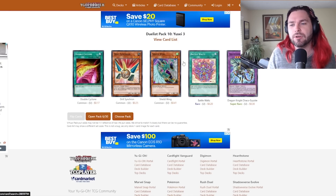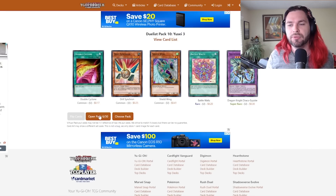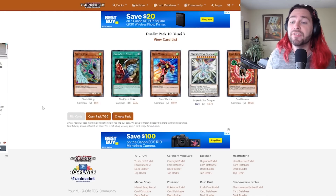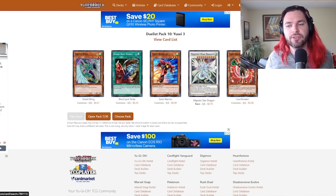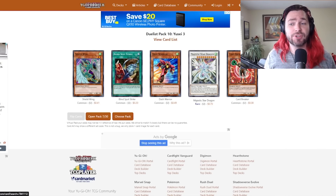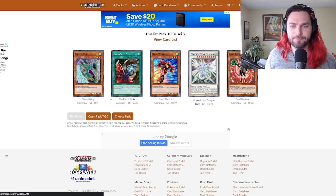Another Drill Synchron. Another Battle Waltz is interesting. Shield Wing and Double Cyclone are both very strong — these cards in combo could be very good. Pack number seven — there's Majestic Star Dragon. This is very, very important because if we go for the Majestic Star Dragon package, we can use Stardust, which unlocks Draco Equiste and allows us to use this very funny card. Another Dash Warrior is great. A Blind Spot Strike is also strong.